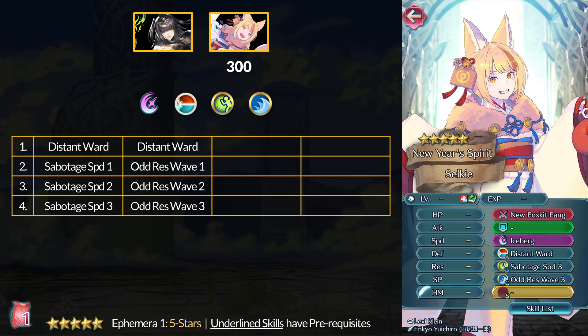One good thing with Distant Ward is that it does not require base DC to inherit. That means you can pick it up with Sabotage Speed 3 or Odd Res Wave 3 — not exactly the two most enticing skills. Sabotage Speed was rare but we also recently had Yune as an Infernal unit with it, and it's in the Demo pool now. Maybe you can give it to Caeda or Soiree if you want a Sabotage debuff. As for Odd Res Wave, its day in the spotlight has come and gone — we have better and more consistent buffing C skills available. Pick up Selkie if you want Distant Ward; it's still a fun partial DC skill.